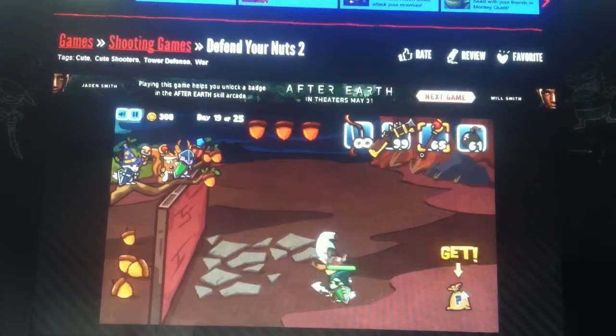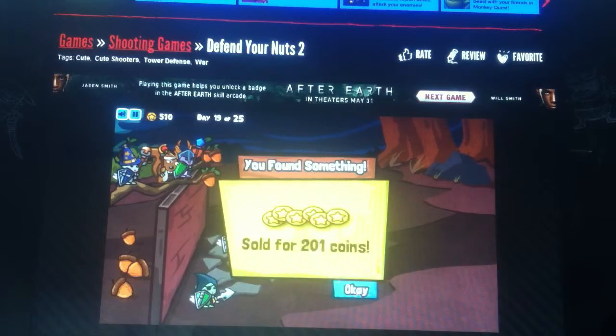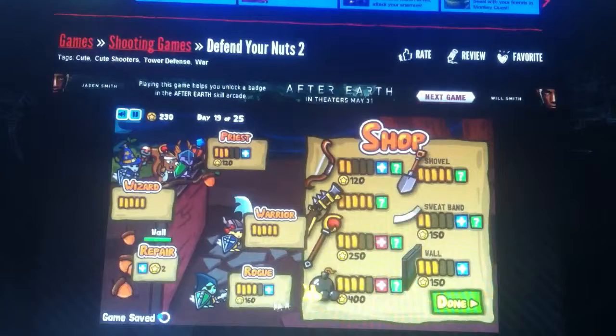Let's take care of those guys really quick. Emerald — let's sell that. Great. Upgrade the bombs, my rogue, and repair. Last day.